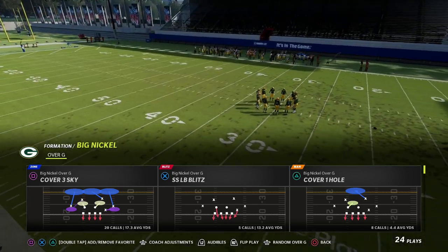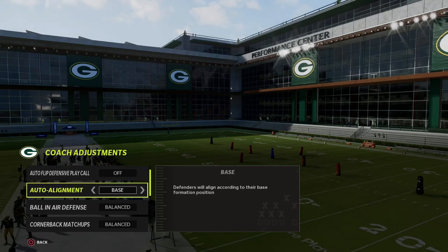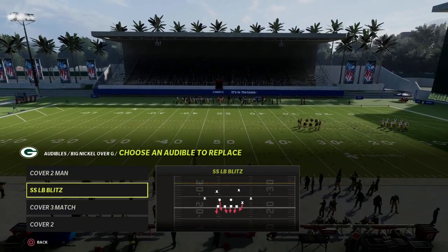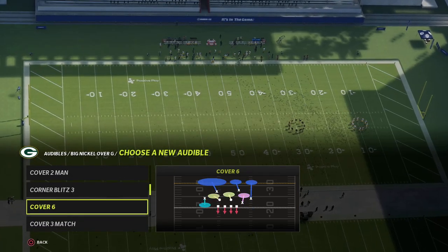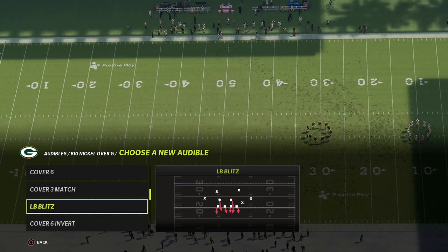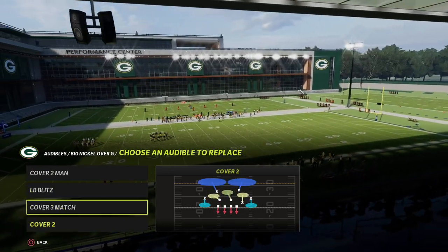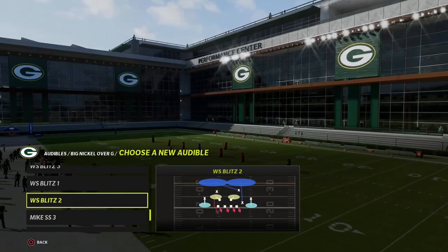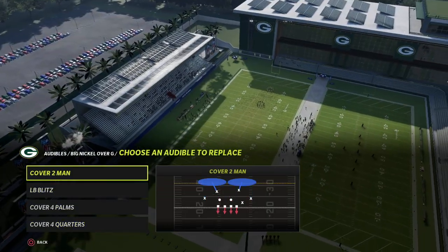This is my favorite defense right now. What we're going to do is turn auto flip off, put our auto alignment to base, and put our option defense on conservative. The audibles I like to set for this defense — you can do whatever audibles you want, but I like the LB blitz as one of my key audibles, because it keeps the right players in main coverage for how we're going to run this. Then I love my match coverages — Cover Four Palms and Cover Four Quarters.